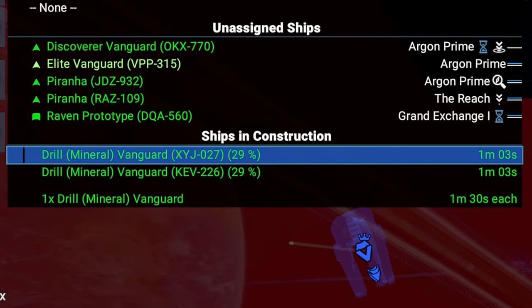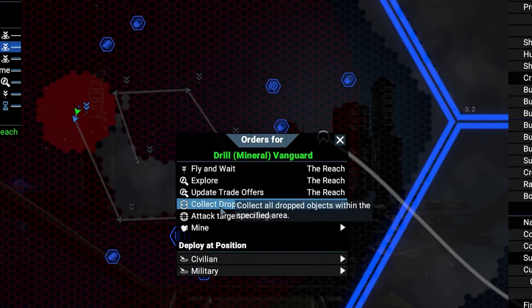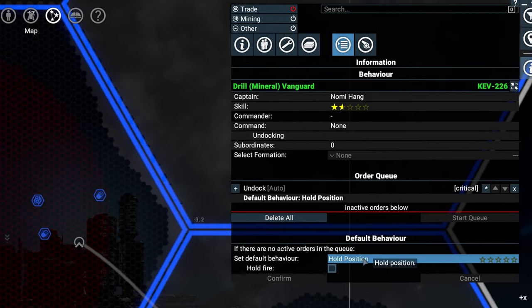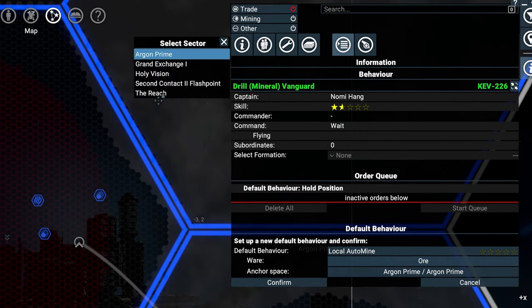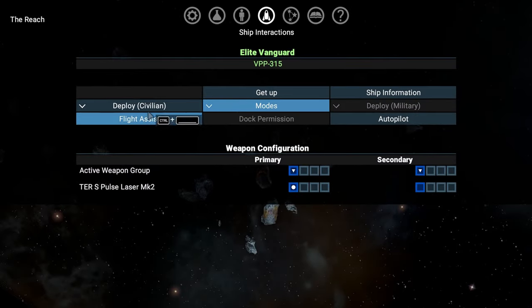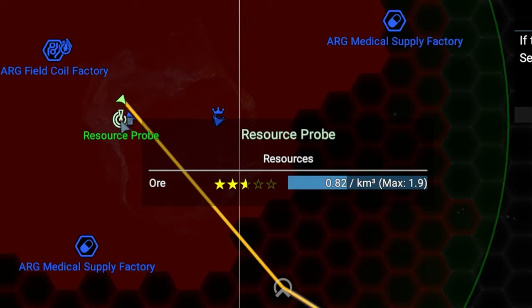Now we want them to mine for us. You could just right-click anywhere and select mine, but we want passive income, so delete that order and rather give a default behavior to the miner. This means after a ship is done with whatever you tell it to do, it will default back to these standard orders. Select local auto mine, then select a where — in this case ore — and an anchor space, which is the Reach in our example. Inexperienced miners are only able to mine locally, which means they are confined to their anchor space. Let's drop a resource probe to help our miner find minerals. You can get them at a wharf or an equipment dock. If you hover your mouse over a probe, it displays the average resource density within its scan radius, which might be important for some missions too.